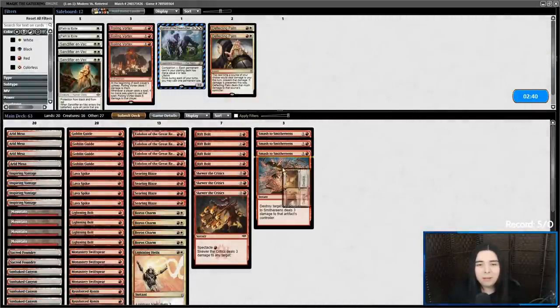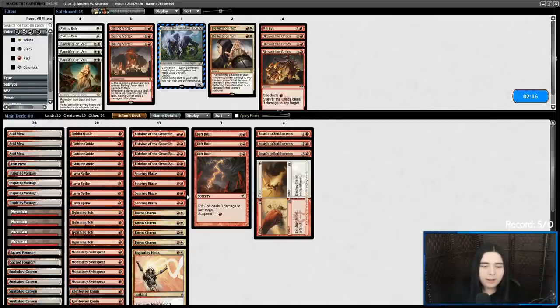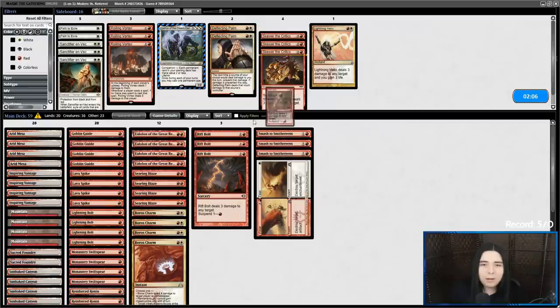Alright, Smash to Smithereens, Wear and Tear — bring in those. What are the cuts? Rift Bolt, Skewer — I don't like Skewer. I don't like Eidolon when they have Aether Vial. Life total is not really relevant here — I think I can actually cut Helix and just keep in a Rift Bolt. Searing Blaze isn't like super needed either since they're just going to have Esper Sentinel at the low end.